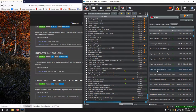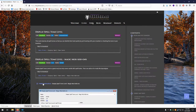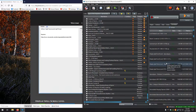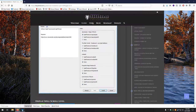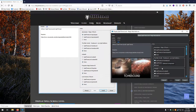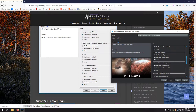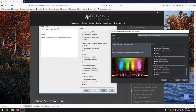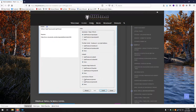Next up, Display Spell Tome Level — looks good. Then a Magic Mod patch FOMOD. We want Spell Tome Level Apocalypse, and none for all the others since we don't use any of those mods. Install. Apocalypse is the only Magic Mod we were using, so that was the only relevant option.